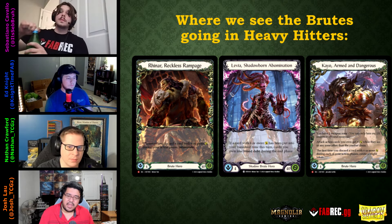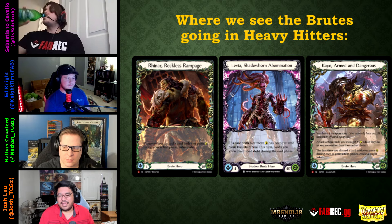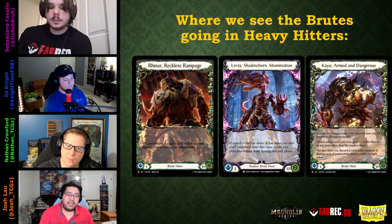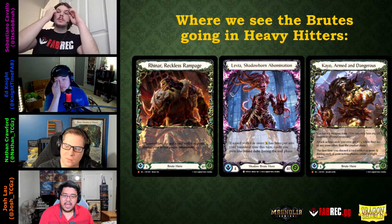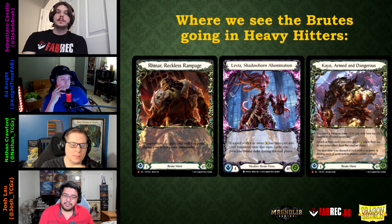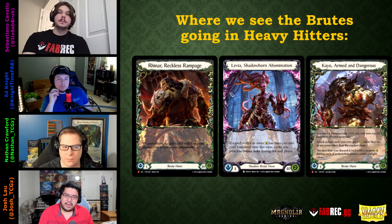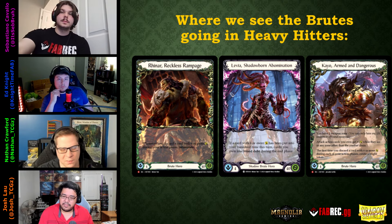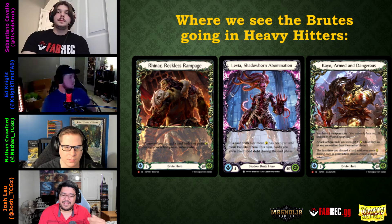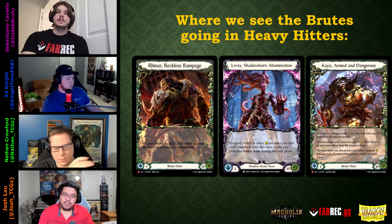Next is Levia, Shadowborn Abomination, the shadow Brute hero from Monarch. Her ability: if a card with six or more power has been put into your banish this turn, cards you own lose Blood Debt during their end phase. She was in a very rough spot for a long time until Dusk Till Dawn printed good shadow Brute cards, particularly the transformation card. Levia has a better rate than Reinhard but needs time to set up the graveyard and can be susceptible to dying to Blood Debt.